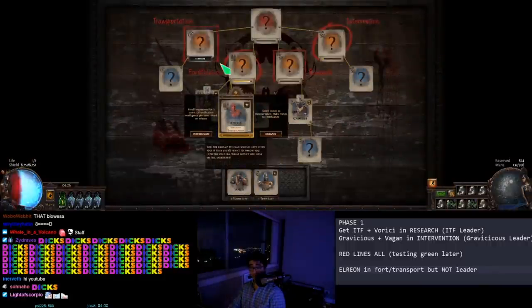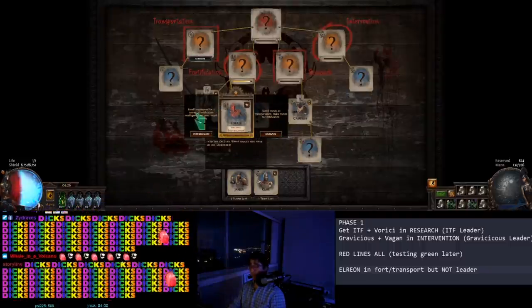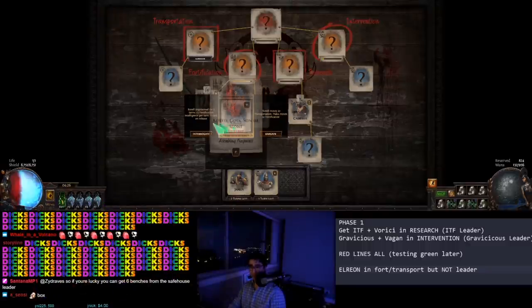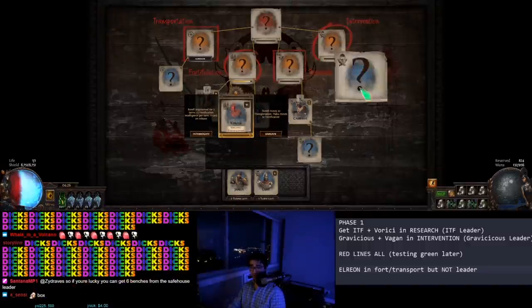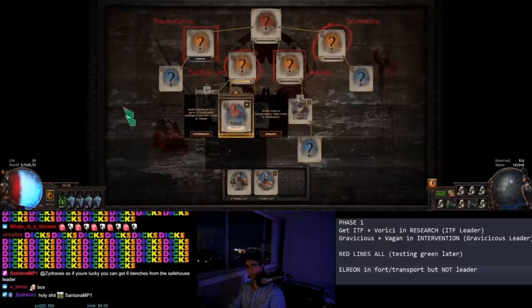This safe house is already ready — look at that, that's crazy. I'll be able to reveal this and move that guy around. If there ever is a remove, I will do it, because if it's a bad master, there's a chance that Verici, It That Fled, or Gravitius Vaginar could not be on the board. So it's safer to remove if you get the option.